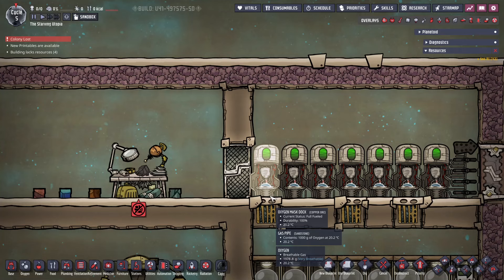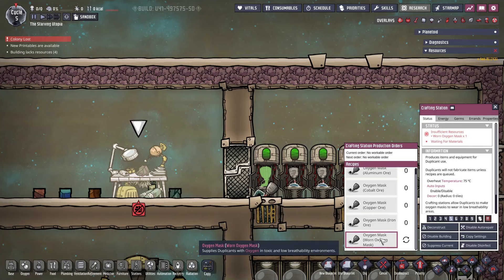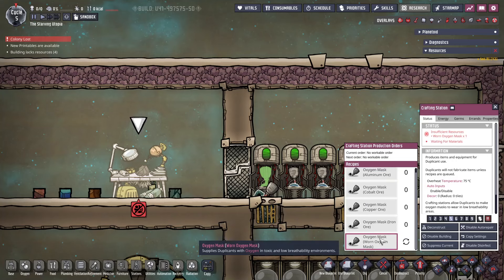I'll also touch here on suit durability, which applies to all exosuit types. This is a mechanic that was added fairly recently — as of the time of recording — which means suits will lose durability over time when worn. Once fully worn and then docked, they become unusable and need to be repaired. When this happens, a suit dock will automatically request a new suit, and the worn suit can be repaired at the same type of station at which it was made. For this reason, I leave the worn mask or suit recipe on forever. Oxygen masks only require dupe time to repair, and I'll note the material repair cost for the other types of suits as I cover each one.